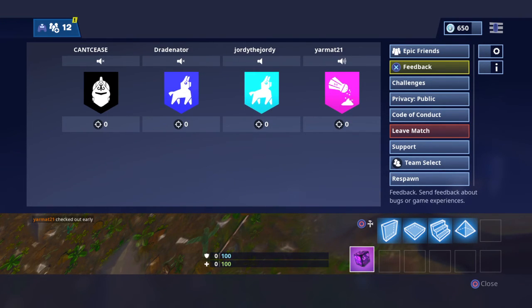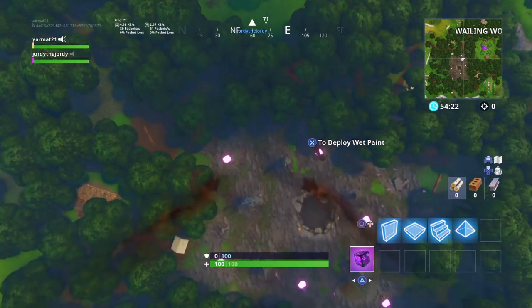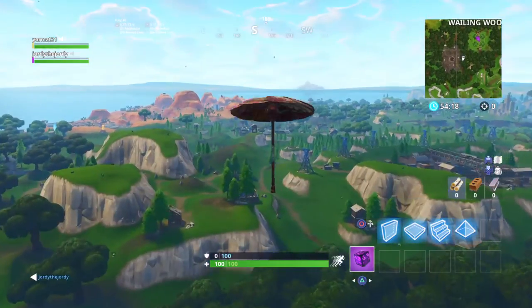Now you look in the corner and you see that I have a Shadow Stone instead of a pickaxe. Now you're completely invisible and no one can see you.